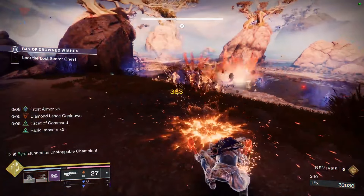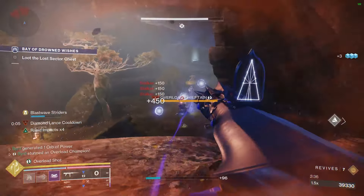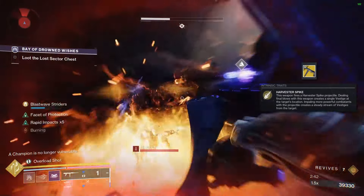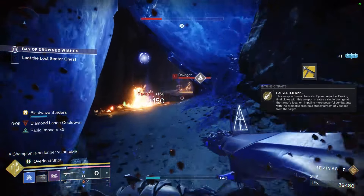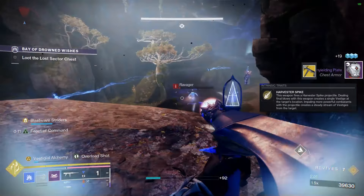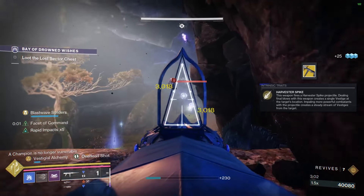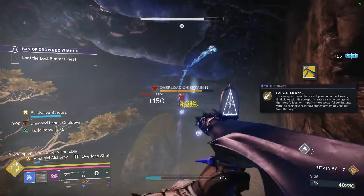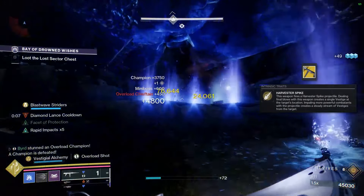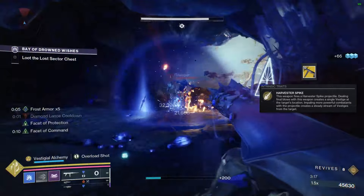The weapon that is very important for this setup is the Athenian — the current Stasis exotic grenade launcher this season. Its perk, Harvester Spike, reads: 'This weapon fires a harvester spike projectile. Dealing final blows creates a single vestige at the target's location. Impaling more powerful combatants creates a steady stream of vestiges from the target.' Those vestiges passively increase your Blast Wave meter, so you can just farm a boss and fill up the bar without needing kills.